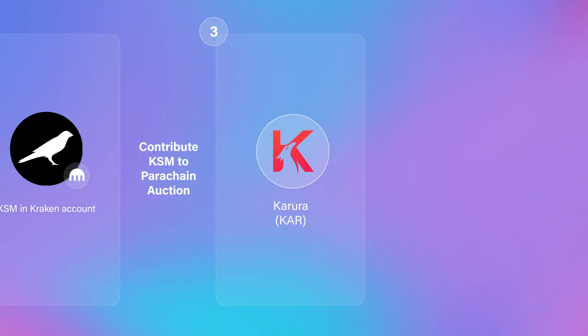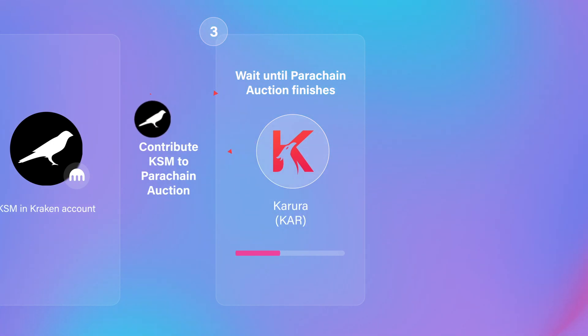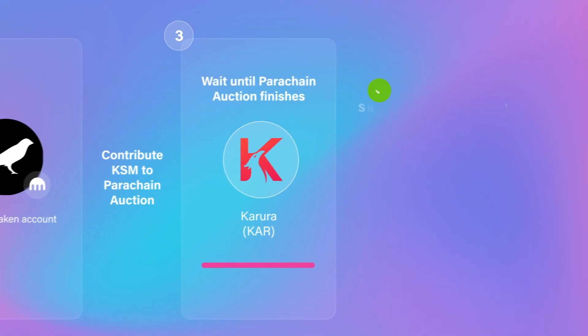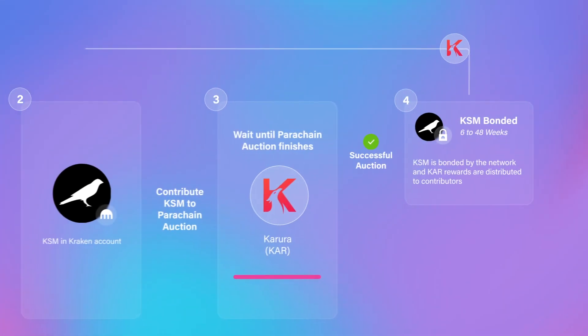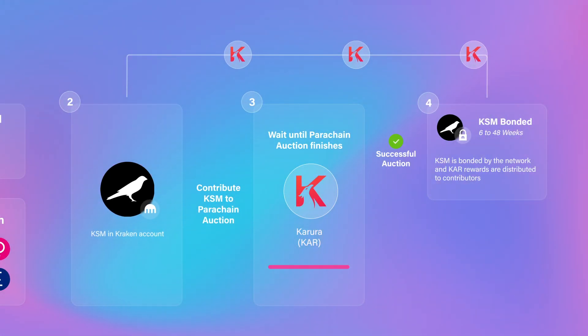Once you have contributed to the auction, your KSM is locked in, although you can continue to add KSM until the auction finishes. If the project is successful at winning the auction, the project team can reward their supporters with their own token — in this example, KAR. Once their new parachain is set up and testing is complete, Kraken will credit these tokens to each client based on how much KSM they contributed.